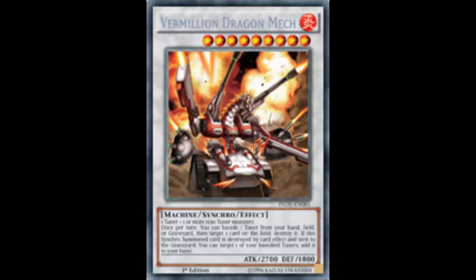One difference from Trishula is that Vermillion Dragon Mech requires only one tuner plus one or more non-tuner monsters, making it a bit easier to summon. Blue-Eyes decks that do Level 9 synchros are a natural fit. However, if you can make it with two or more non-tuner monsters, just go for Trish — Trishula is the all-around better option.